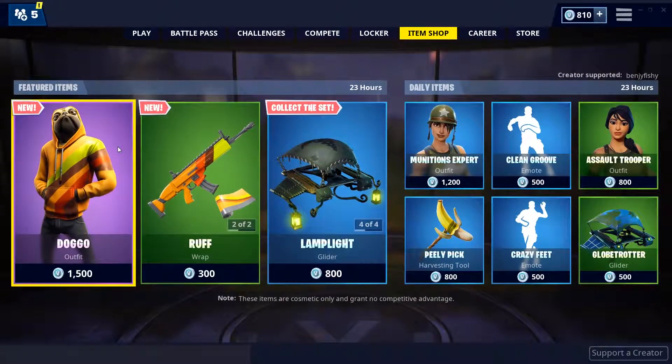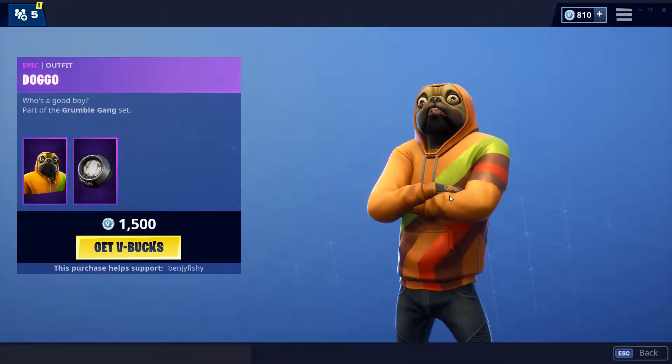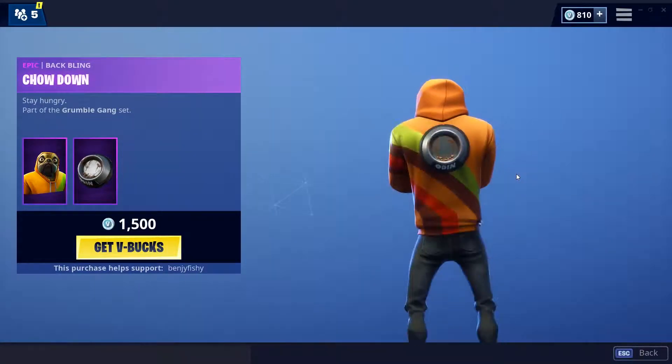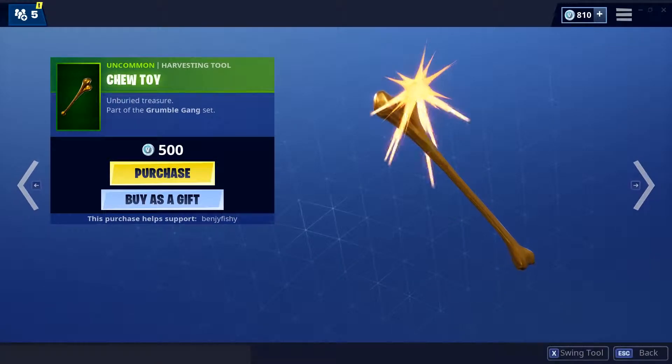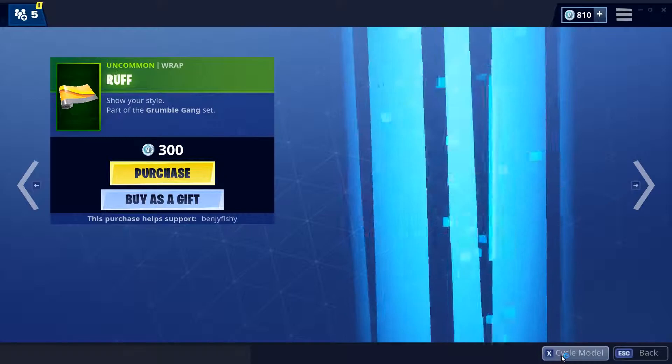The shop has changed and the new Doggo skin is in — a very fire skin in my opinion, I like this one a lot, one of the best skins in the game. The Chowdown back bling is a little small but still pretty cool. The Chew Toy pickaxe is pretty fire actually, and the Rough wrap is pretty fire as well — I like this one.